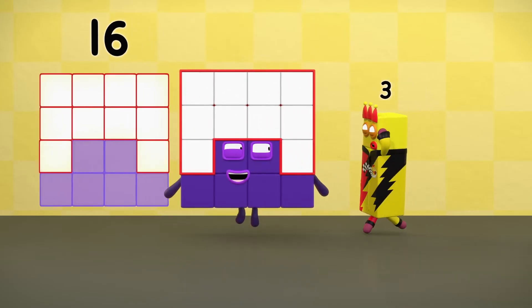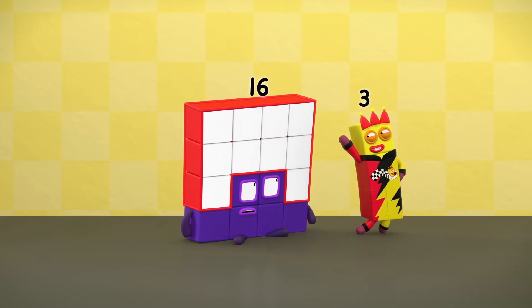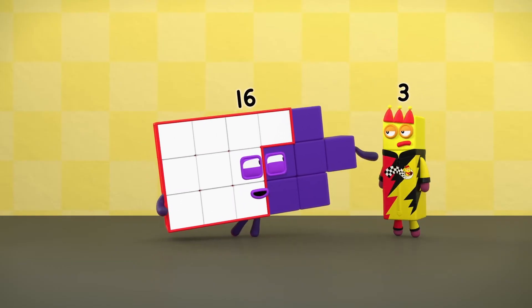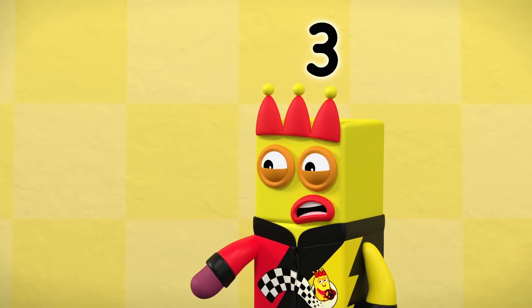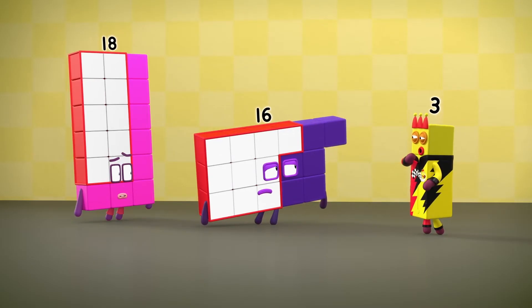Sixteen — no, no, no. You need to make a rectangle that's three blocks high, like Twelve did. Got this one block remaining on the end. I guess I can't divide you into threes without leaving some of your blocks behind. Sorry, Sixteen, but you won't fit in my go-karts.